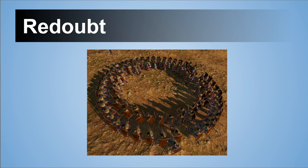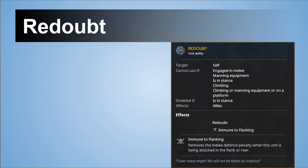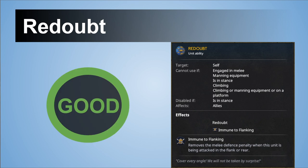Next we have Redoubt, a quite interesting ability for elite units which makes you immune to flanking — very valuable. There is nothing wrong with this ability; it's pretty solid and good, I like it as well.